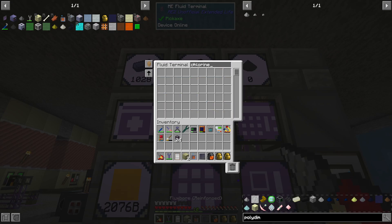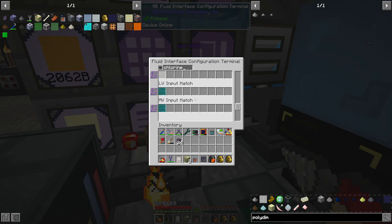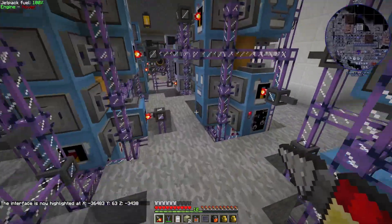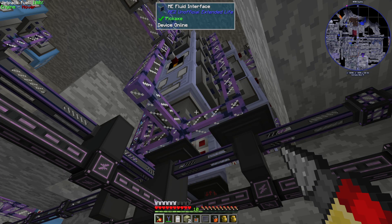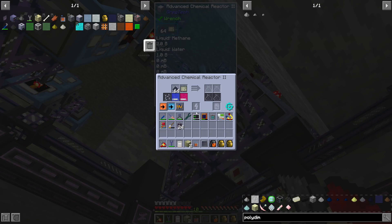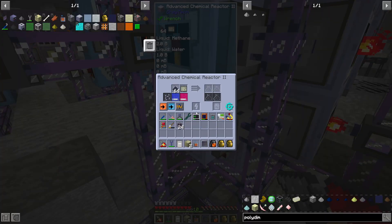Oh jeez. We are getting chlorine though — let me check. Wait, is there not methane chlorine? There's water. I think this is the one — the methane chlorine wasn't as bright as I'm used to. Let me see if I can egg this along, because we are using chlorine like nobody's business here. It's always been a pain trying to keep chlorine handy. I'm hoping any second now this should get the chlorine it needs, unless I just have no means of chlorine production right now, which is very likely.